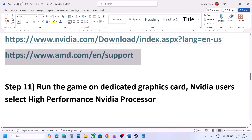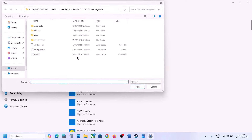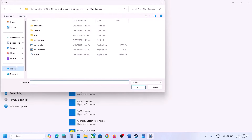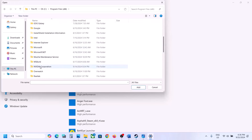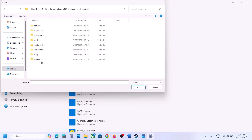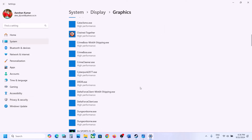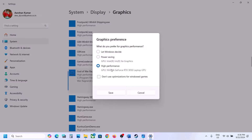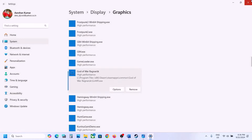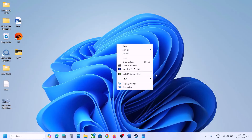The next step is to run the game on your dedicated graphics card. Type Graphics Settings in the Windows search box and click on it. Click Browse, go to the game installation folder — if installed on C drive, go to C:\Program Files (x86)\Steam\steamapps\common\[game folder] — select the game EXE file and click Add. Once added, click on the game, click Options, select High Performance, click Save, and launch the game.